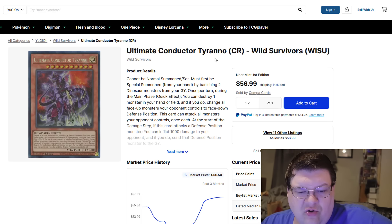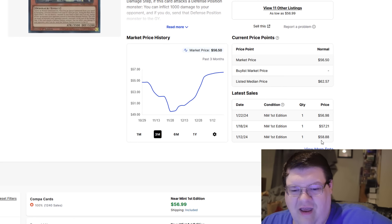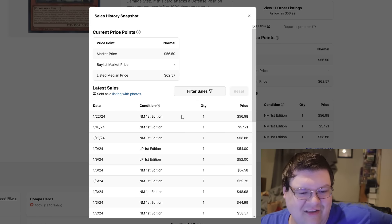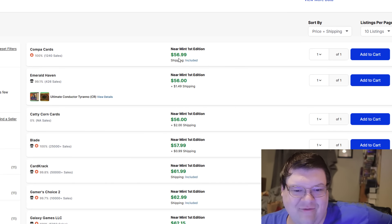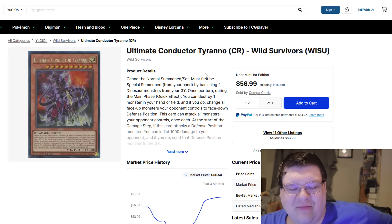Ultimate Conductor! This guy didn't really get caught up in the crosshairs that much. His sales data is nowhere near crazy — your last sale was on 11-22, then 11-18 and 11-12. This poor guy is still at $57, $58, $62. There's no movement on Ultimate Conductor, friend. He got left behind.